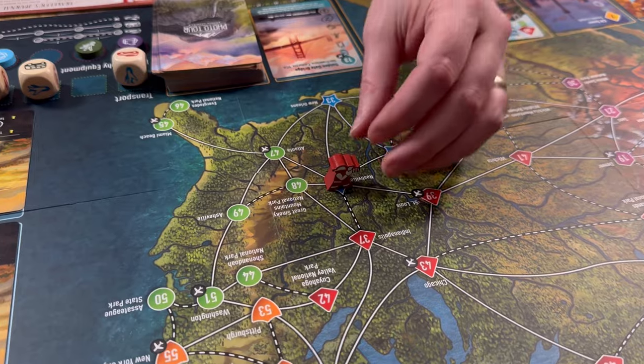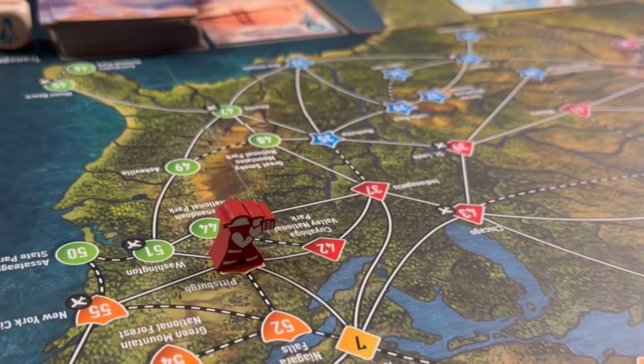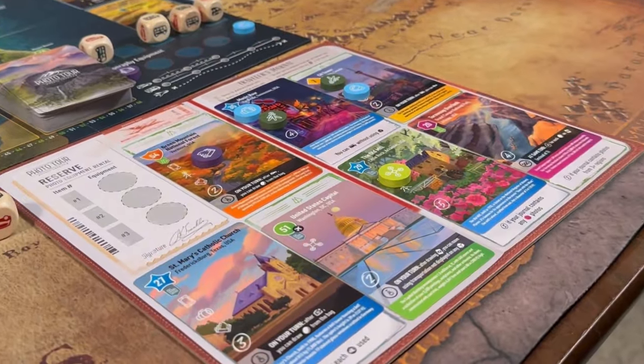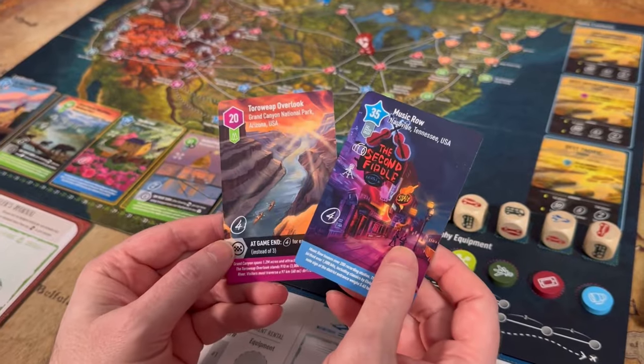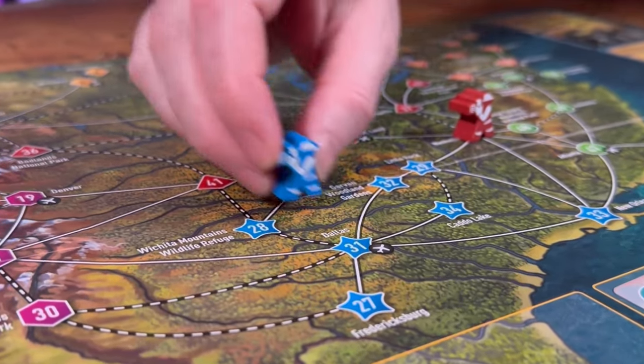The player board powers are one-time use but can be very helpful when used at the opportune time. This game plays for about 30 to 60 minutes. What I like about it too is that it's educational — I really enjoy seeing the different photos from all around North America come out, and they even have some flavor text underneath so you can learn a little about each location. That makes it a really nice one for families and kids to play as well.